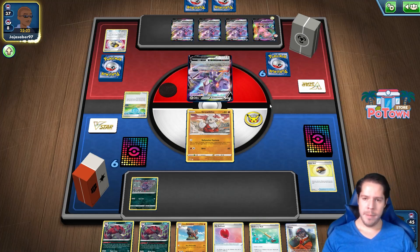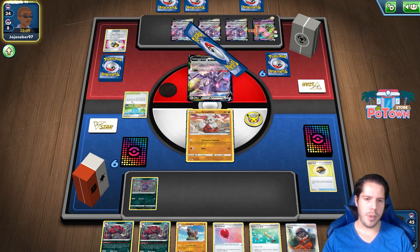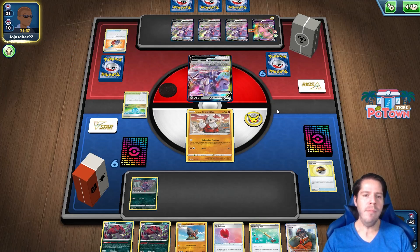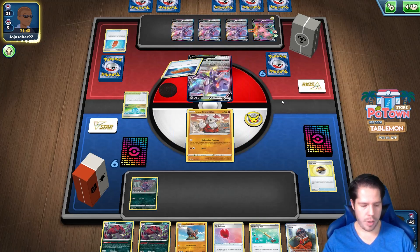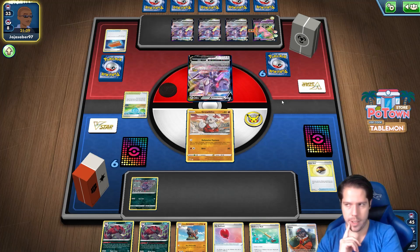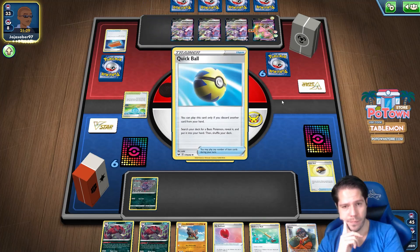They just choose to grab the Mew VMAX right there. As long as I don't horribly dead draw, this is going to be a very easy game I feel. There's even merit to using the Pokéstop since I play so many Quick Balls, Level Balls, Ultra Balls, and Incenses. Choice Belt as well — very nice Pokéstop there for my opponent, but yeah, I'm really not concerned at all. My biggest concern right now with this list is Venusaur getting stranded in the active — that's my only and biggest concern.